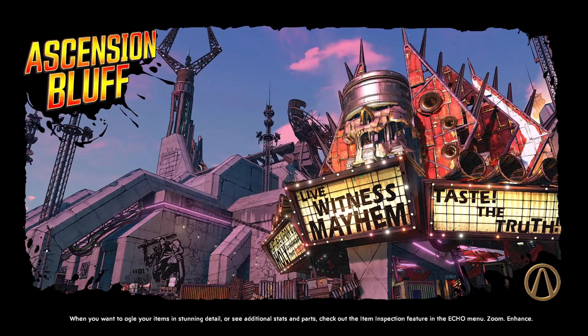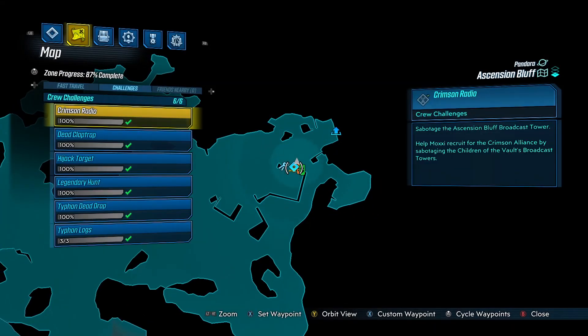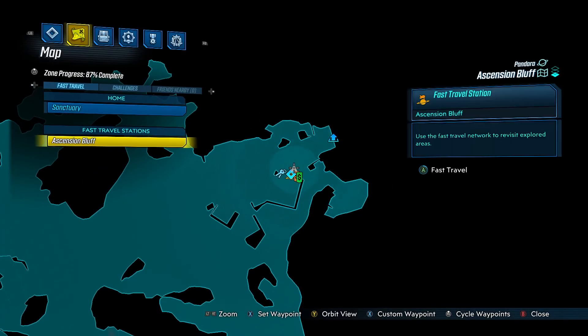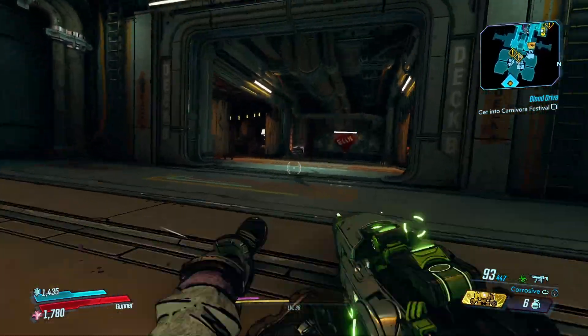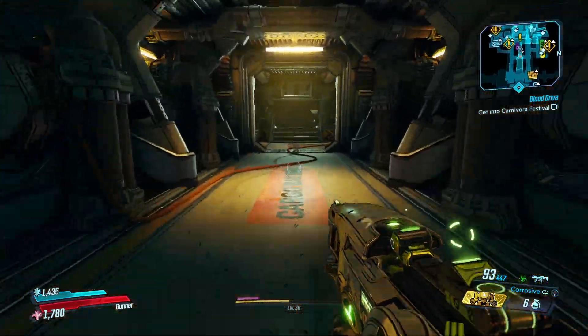All right, Borderlands, show me what you got. We're spawning in the correct location. I didn't start it so I don't remember where I get it. Do I have to go to Sanctuary and talk to — Ellie, Ellie is her name? I just saw an exclamation mark there. That would make sense.